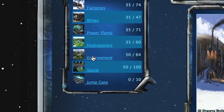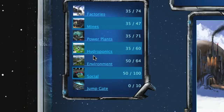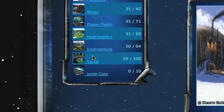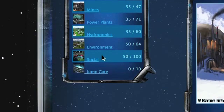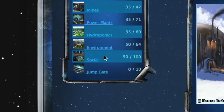Two things to note here. On any planet, environment is important — it will help increase your production on all the major four resource generators. It will also increase your population generation rate, as will social. Both environment and social are key when starting a new colony or a new world. They need to be above 40, otherwise your population will decrease. As they get higher, the population increase will go up.